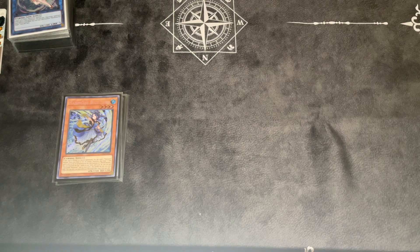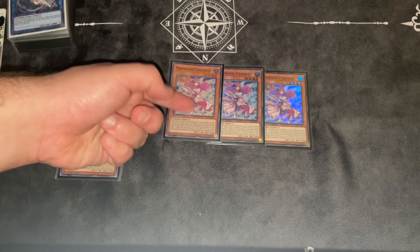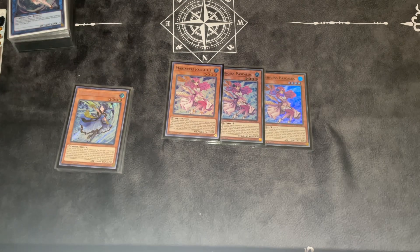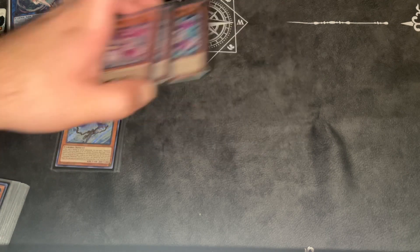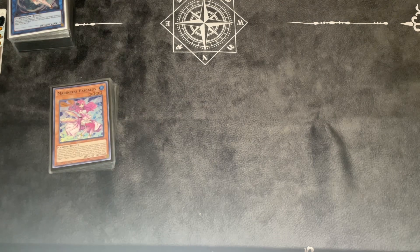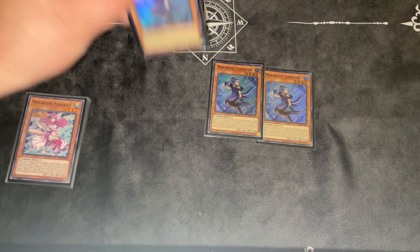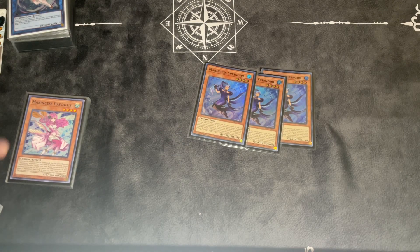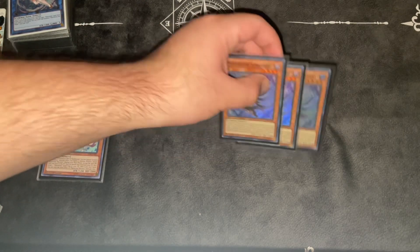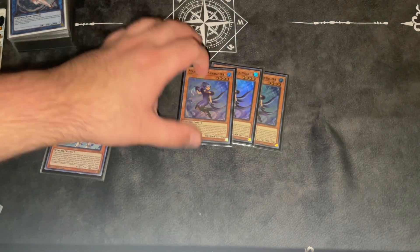And then we play triple Paschalus. This one is a normal summon — you can special summon one from your hand. And then in Grave, you can banish it to add a trap from your Grave to your hand. This one's really good playing against Book of Moon or certain removal, because you can normal summon it and if they pop it, you still get the summon. And then triple Spring Girl. Spring Girl is an extender — it's also by itself a full combo. You can banish a Marincess monster from your Grave to special summon it from your hand. If you normal summon Blue Tang and they pop it and you have this in your hand, you can always extend with this.